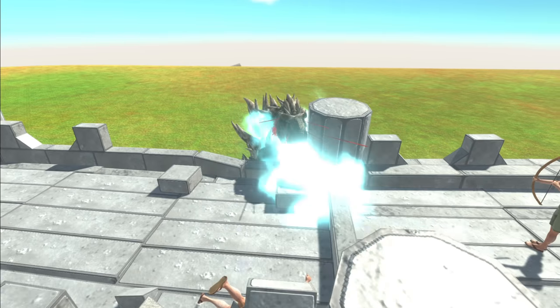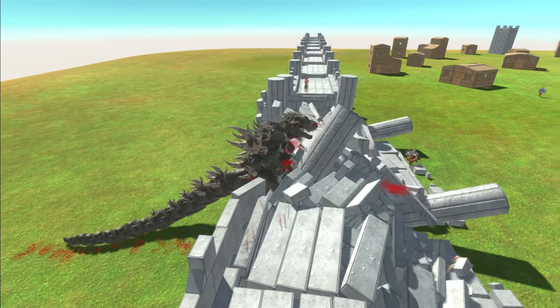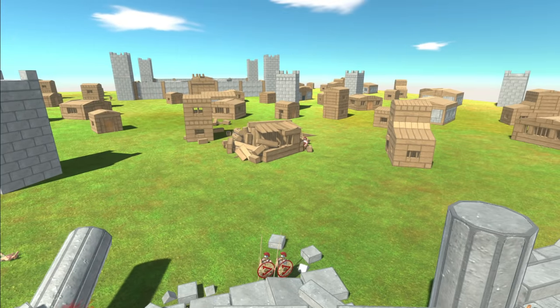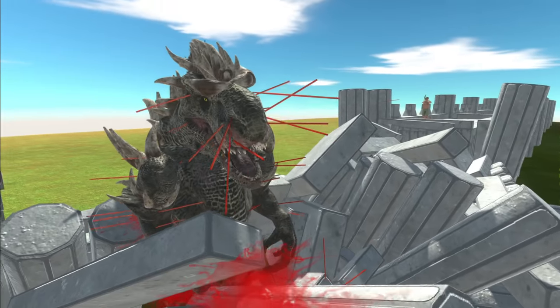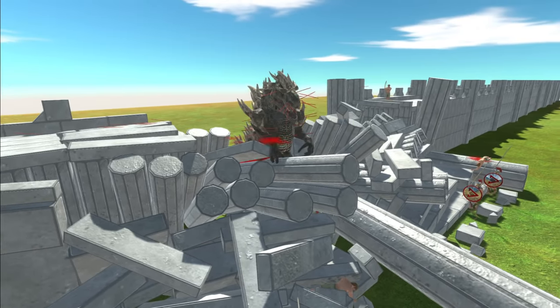Archers keep firing. He's been messed up — he's knocking down the wall like it's nothing right now. Here come the Spartan warriors. Godzilla is going to destroy the city. He's almost broken through — look at all the arrows in his face right now. That looks insane. Come on, Godzilla, keep pushing.